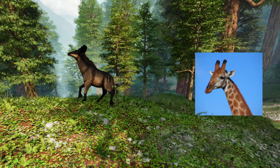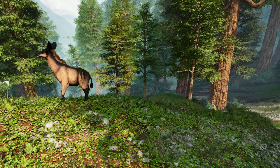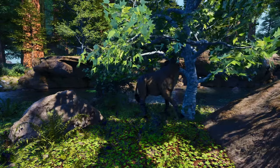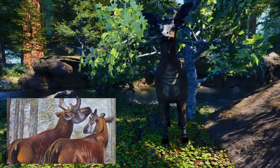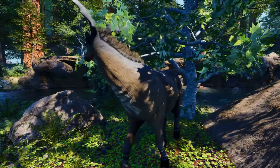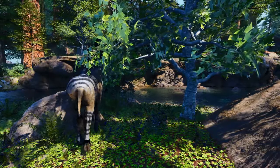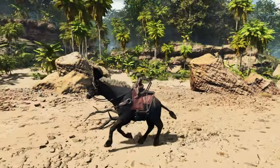Like modern giraffes and Okapi, the Seetheretherium had ossicones on its skull — ossified cartilage growths that fuse to the skull and are covered in skin and fur. It had two sets: a pair of wide, antler-like ossicones on the top of its head, and a second pair just above its eyes. The creature's skull would have been incredibly heavy, and it had immensely strong shoulders used to support the neck muscles required to lift its head.